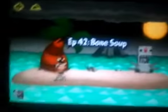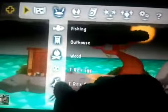Now we're going to do the cannibal glitch, which makes a pygmy eat another pygmy — that's why it's called the cannibal glitch. To start, navigate to T-rex island, enable the outhouse, enable wood, and disable the T-rex egg and all the other stuff.